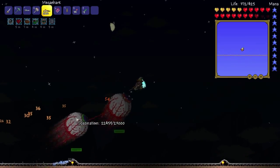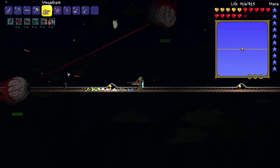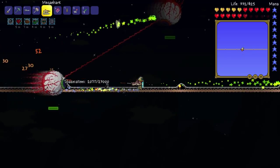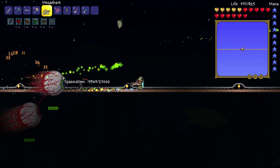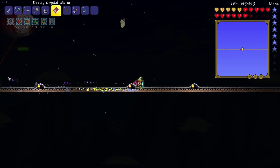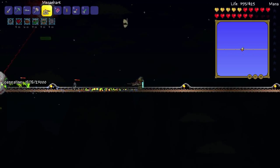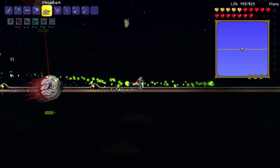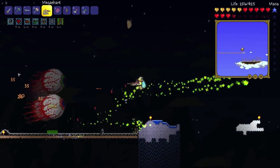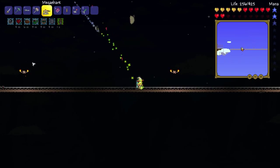We want to go for Spasmatism first, then Retinazer, because Spasmatism fires out those deadly things. Retinazer we're not really too worried about. I'm going to use the Crystal Storm - go hit Spasmatism please. I need my mana potions.